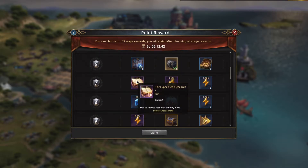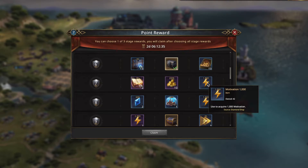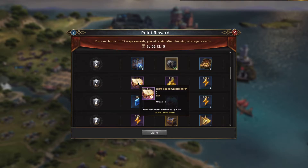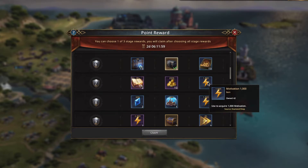Now we get interesting. I've got two eight-hour speedups, 10 200,000 gold dragons, and then 3,000 motivation. This is a tough decision and depends on what you're going for. For me, I have plenty of gold dragons — I've got 450, so I'm not going to take them, though 2 million gold dragons is pretty good. Calculating: eight-hour speedups are about 400 diamonds each, and 1,000 motivation is about 675 diamonds. So from a diamond perspective, the motivation is worth a lot more based on the VIP shop. For that reason I'm going to go with the motivation. I also just like having more motivation — it tends to be pretty useful.